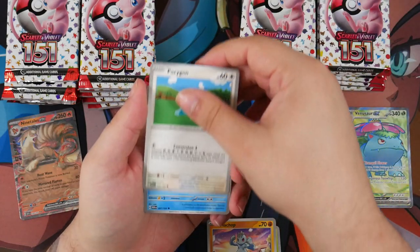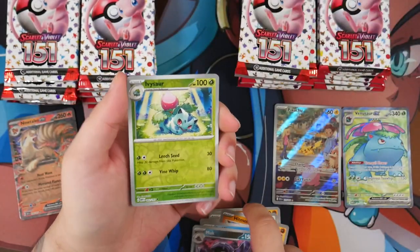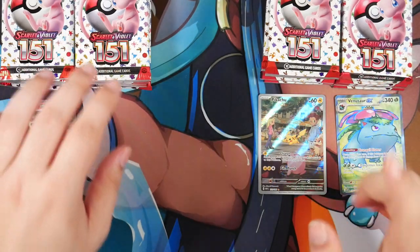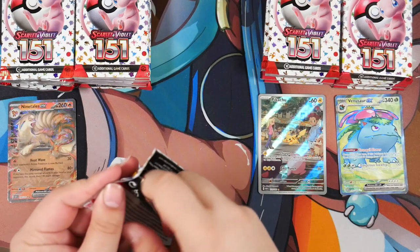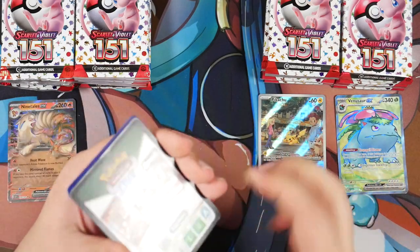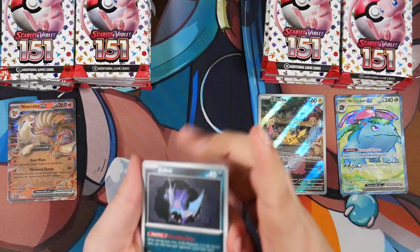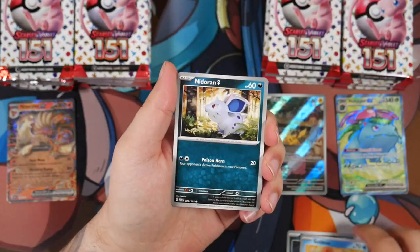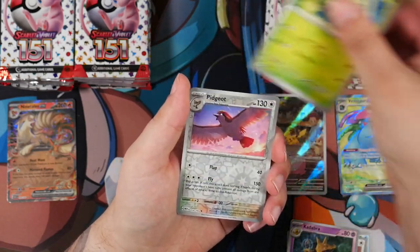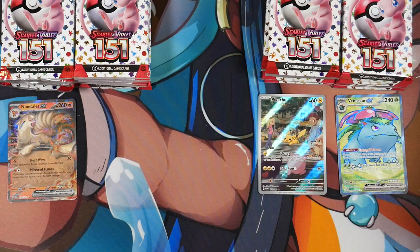Exegcute, Clefairy, Machop, Porygon, Doduo, Hitmonchan, Seaking, Muk, Ivysaur, and a Beedrill. We have 14 packs on each side, so let's continue on. We'll go left to right. This is an ETB one — it's getting kind of confusing because they are, of course, the same packs. Usually with a pack battle I'll be immediately able to tell which side is which, but not for this one since they're both the same pack. Hopefully we can get at least a Full Art here — just a Starmie. That seems to be about the average experience with ETB packs.